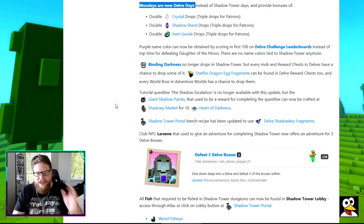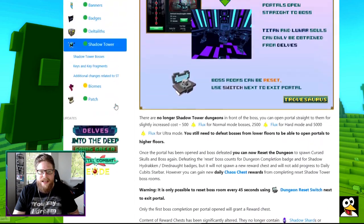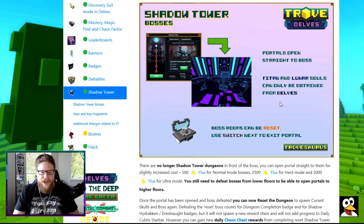You're also going to get Binding Darkness and the Star Fragment in there. Everything that was in the Shadow Towers is now in the Delves. So basically, we can call Delves Shadow Towers 2.0.